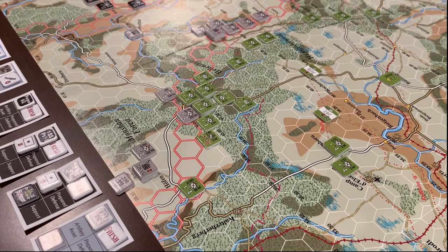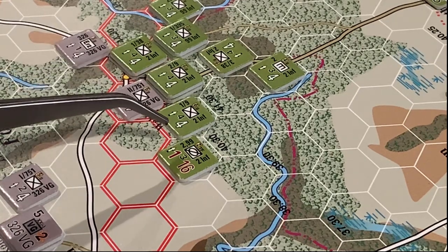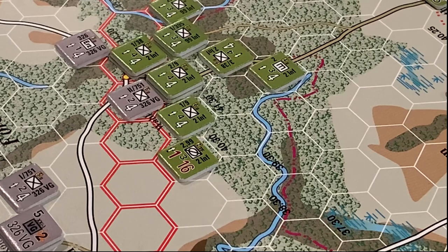The 2nd Infantry Division is actually one of the better American formations in the game. They have an action rating of 4, as you can see on the infantry battalions here. For those unfamiliar with BCS — like the OCS games — BCS assigns an action rating to every unit to represent the unit's overall quality: training, morale, equipment, that kind of stuff. The scale goes from 0 to 5, where 0 are the worst and 5 are the elite units. So when you see a 5 action rating unit in a BCS game, you're looking at the best of the best. With the 2nd Infantry Division having a 4, you know they are a solid formation that's going to fight well.